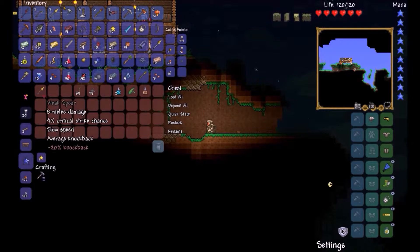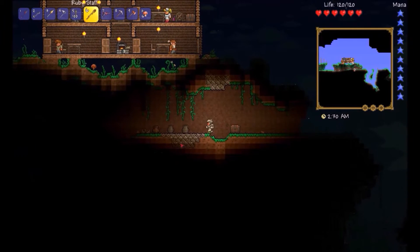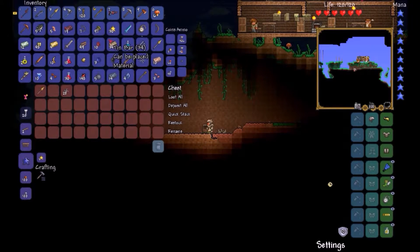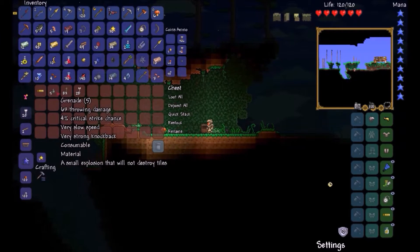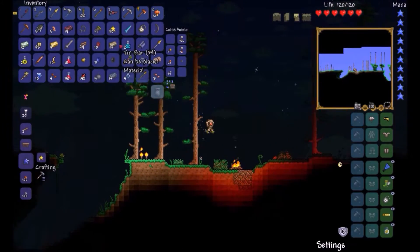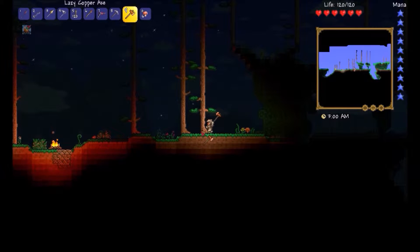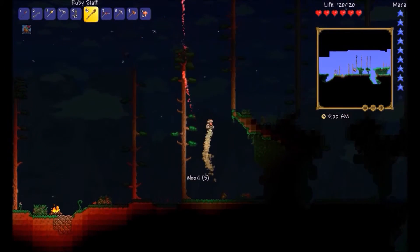We're going to do a lot this episode. I'm not going to need that weak spear. There's another chest, and another chest. Tin bar — okay. Another chest, a grenade, it's not important. I should probably get more wood. That mining animation on the wood is better now. Leave me alone!